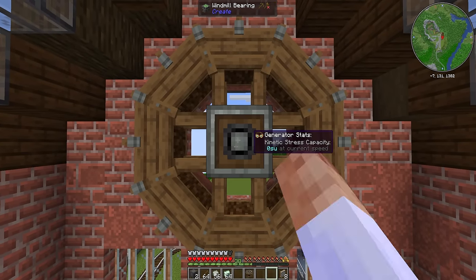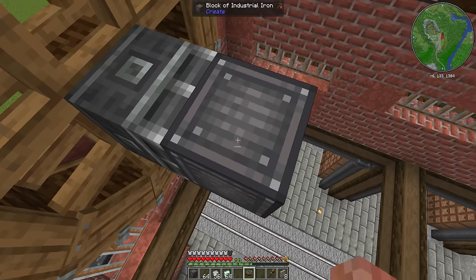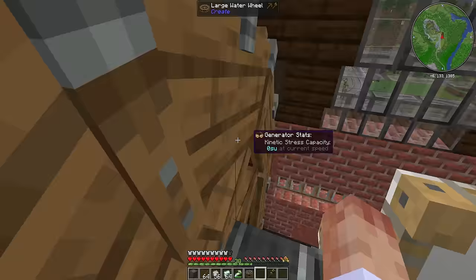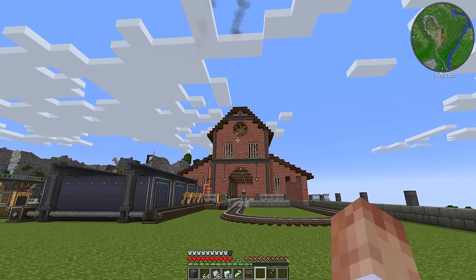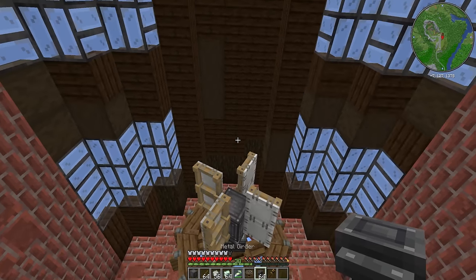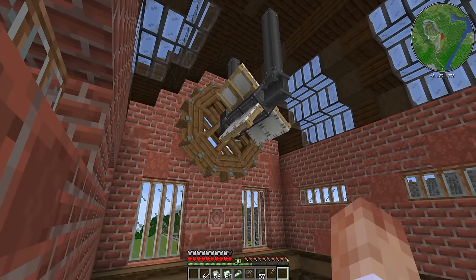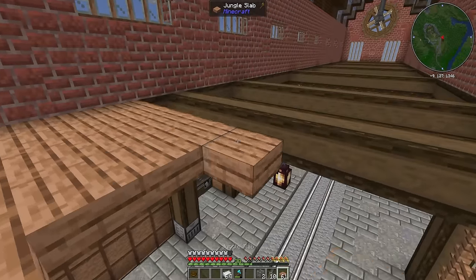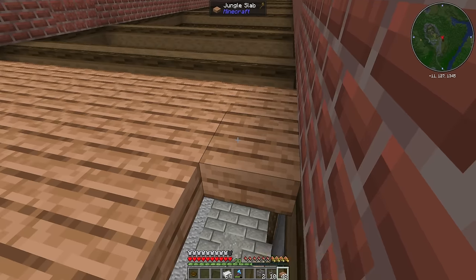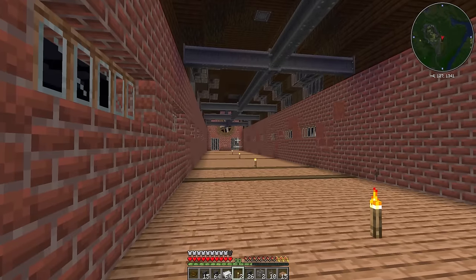Let's get this spinning fan up here next. My thinking is to use a windmill bearing, rotate it that way, and stick some iron on it - something as simple as that should spin it at a reasonable speed. Nice and slow, nice and subtle - I love it. It doesn't look like it's attached to anything though; maybe some girders can fix that. Yeah, that's cool. Now let's get flooring up here - we're just going to cover the floor in jungle and put some torches down. We'll probably utilize this space for additional storage down the line, but for now we can just leave it empty.